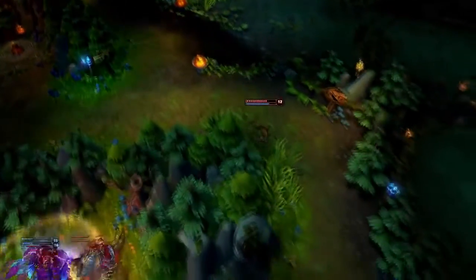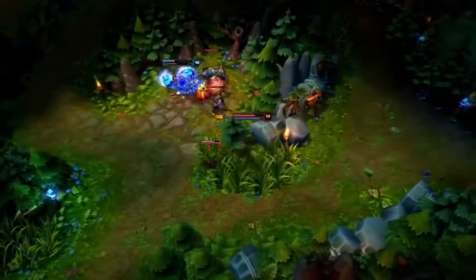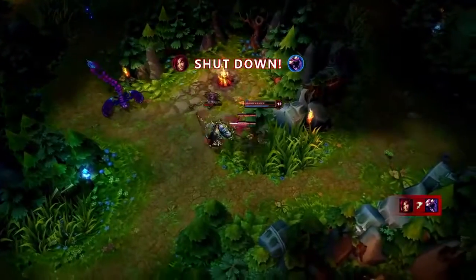Zyra can set up on her foes without them noticing. After discovering Skarner with her ward, Zyra plants two seeds, grows them into Thorn Spitters, and locks Skarner down with Grasping Roots. The combined damage takes him down almost immediately.